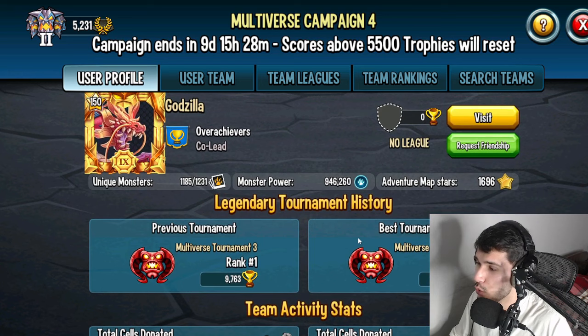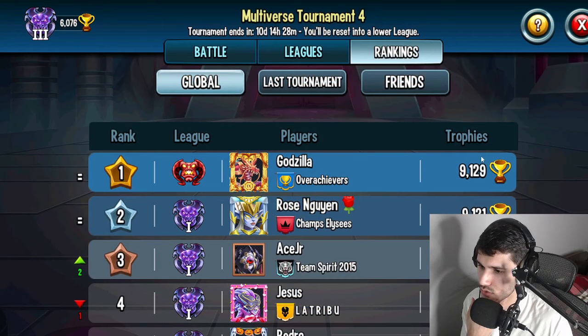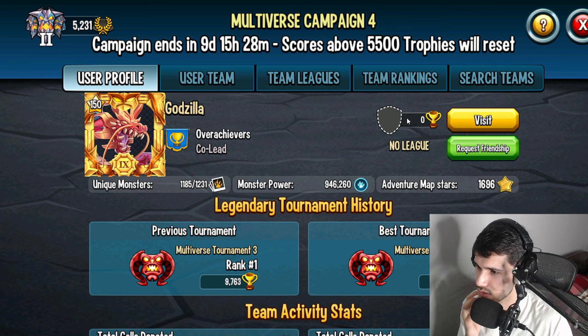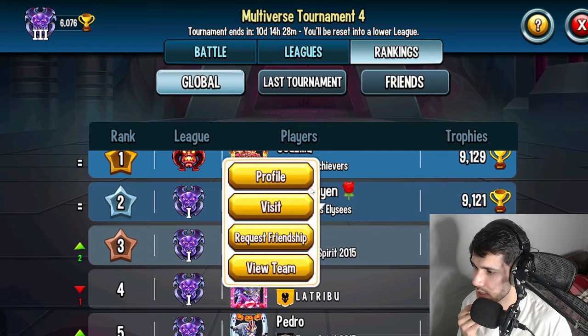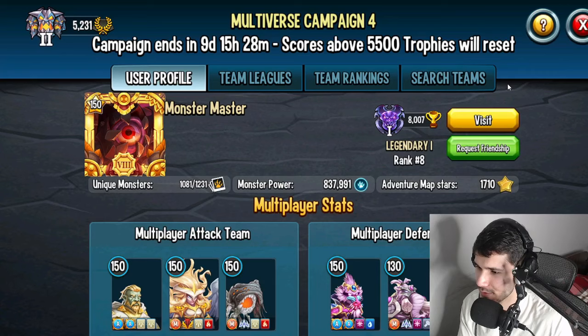Wait, hold on — I got hit with the new update? No, I still have the old PvP. Why does this player have access to this PvP? Is this player cheating or is this how the new update is supposed to be? Look at this — Godzilla has zero trophies shown, but the trophy count says 9129. So is this a bug, a glitch, or a new update? Let me know in the comments what you guys think.